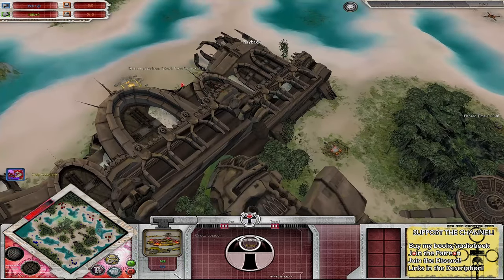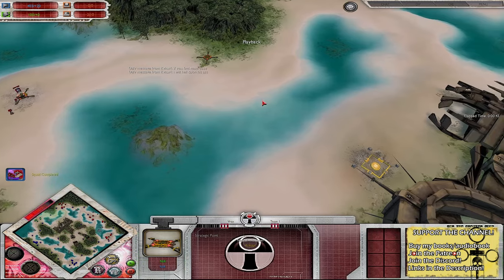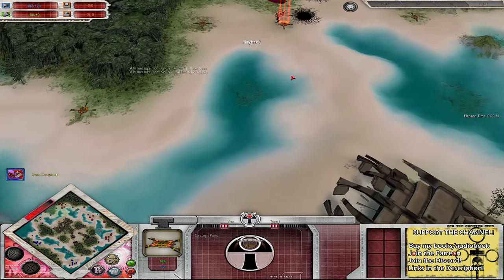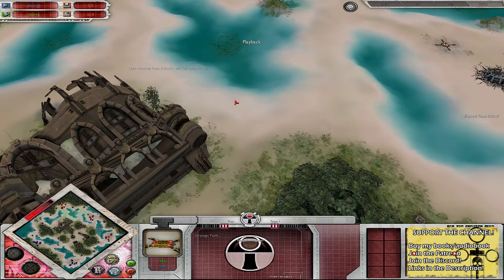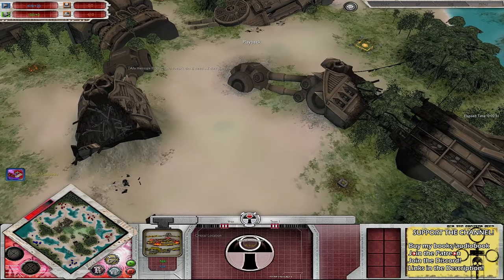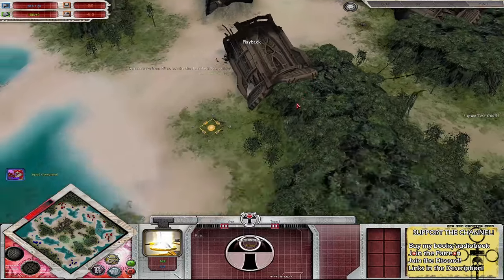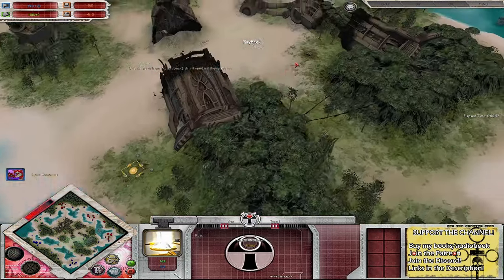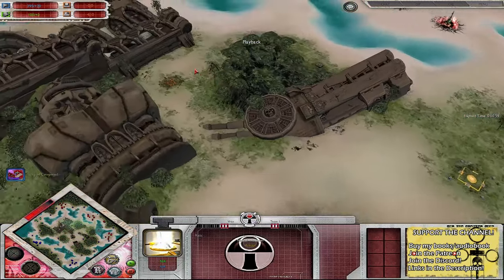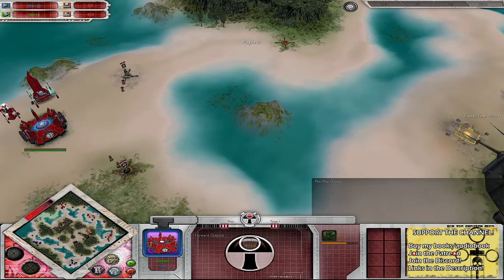I don't know whether they've added new maps to the Unification patch or whether it's one we've just never seen before. But just look at this beautiful, sunny oasis - it's like we're in the Caribbean if you just ignore the large hulking Titan dead in the middle. We've got Relics on three different points: one to share between the two Nightlords on this side, one to share between the two Renegades over yonder, and one to fight over between the Chaos Demons and the Farsight Enclave.